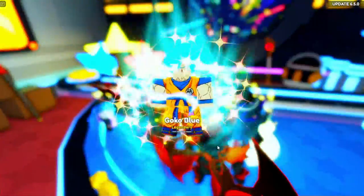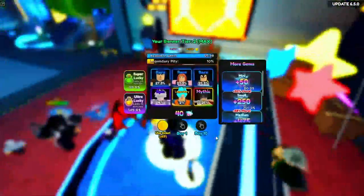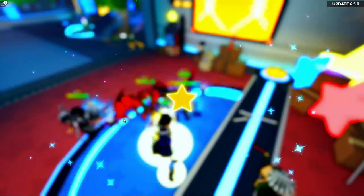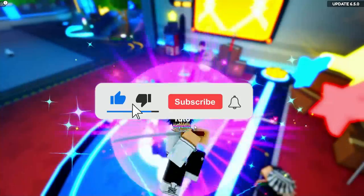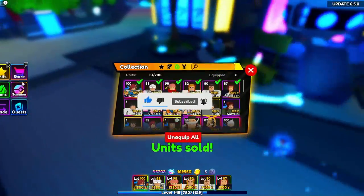Kizu Gokubu, come on, give us Yuta — he's a brand new unit in the 6.5 update. And we got him around the 20th pull!